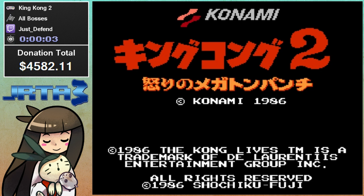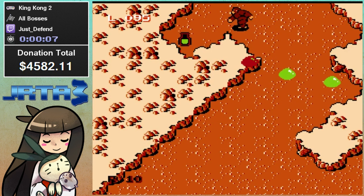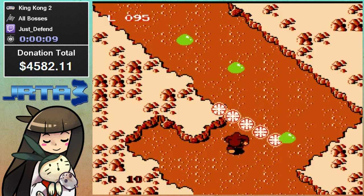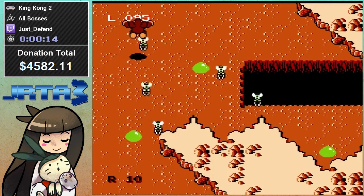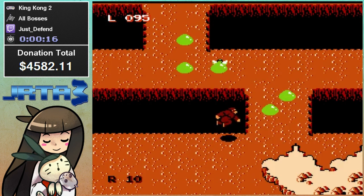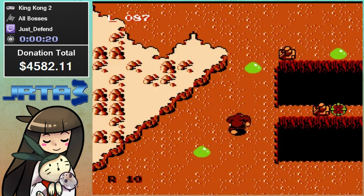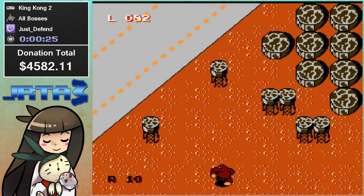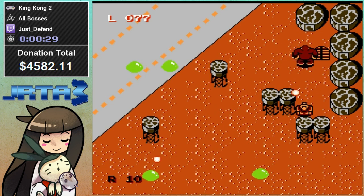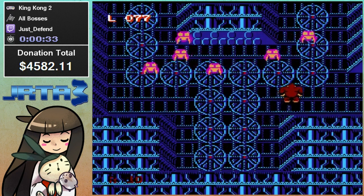Alright, so this is King Kong 2. There is no King Kong 1 for the Famicom, so don't go looking for it. This game is based on the sequel to the 1976 remake of King Kong. The name of that movie was called King Kong Lives, so you can look it up. But basically, we're Kong and we need to save our girlfriend.